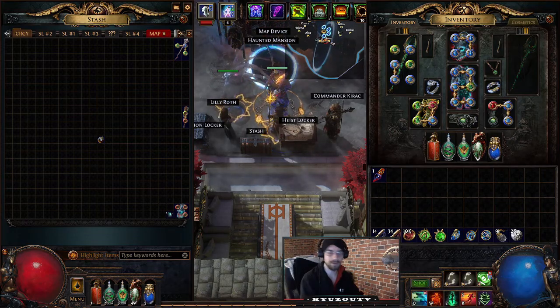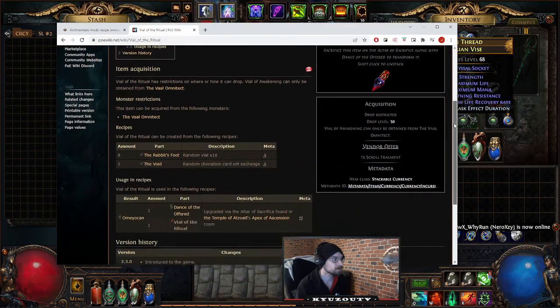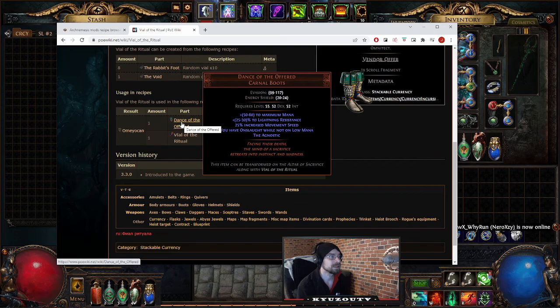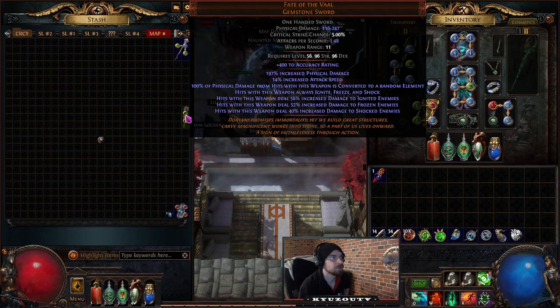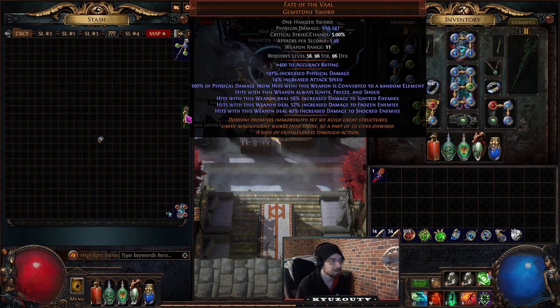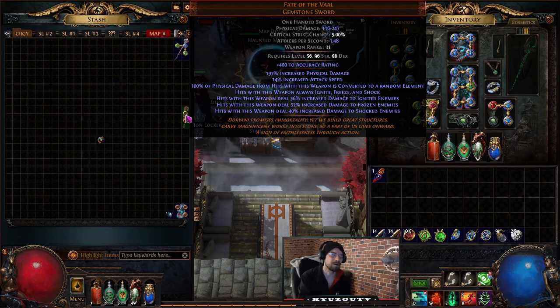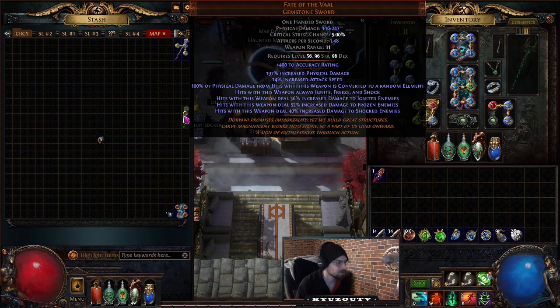For example, Vial of the Ritual requires the Dance of the Offered boots — use the vial and boots at the Altar to get the Omen of the Jeweller. In my case I used the Fate of the Vaal sword upgrade because the boots were 40-50 Chaos, making the sword the cheaper option.